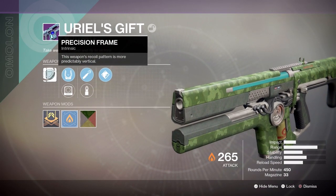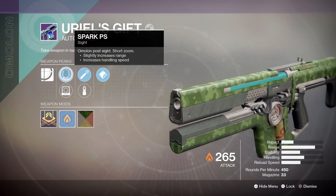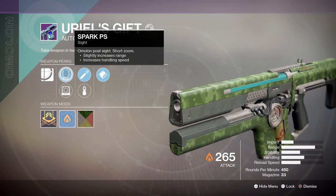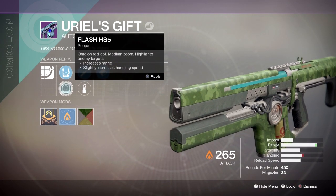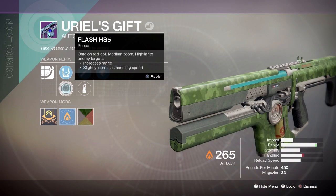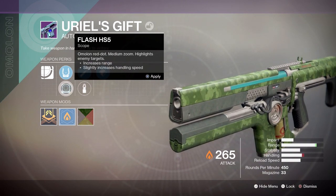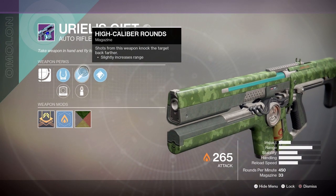Starting off we have Precision Frame — this weapon's recoil pattern is more predictably vertical. Then we have Spark PS, Omelon Post Sight, short zoom, which slightly increases range and increases handling speed. The other option is the Flash HS5, Omelon Red Dot medium zoom, which highlights enemy targets, increases range and slightly increases handling speed.